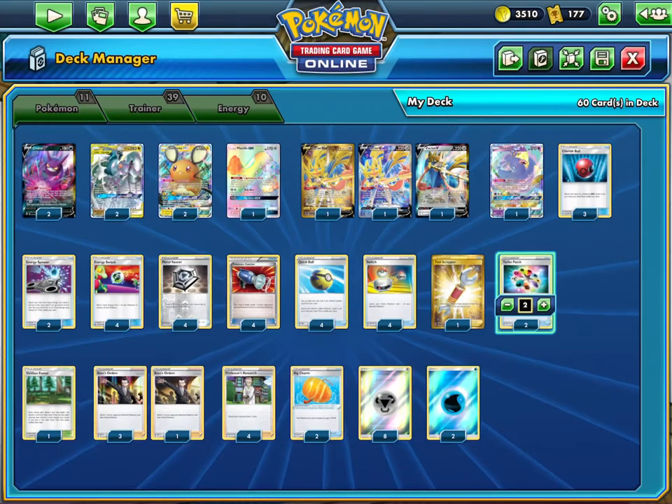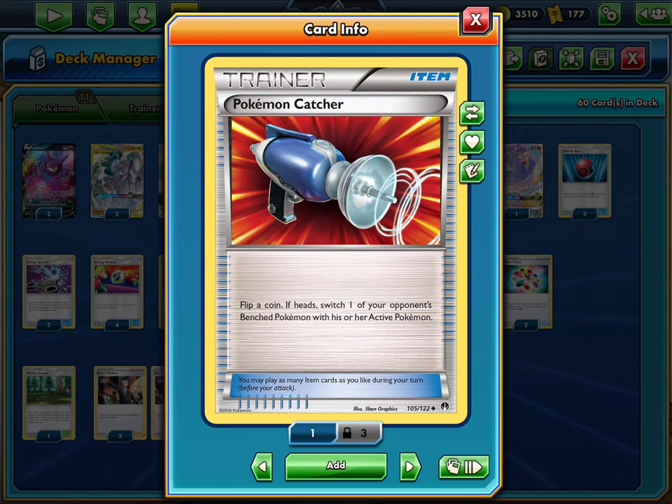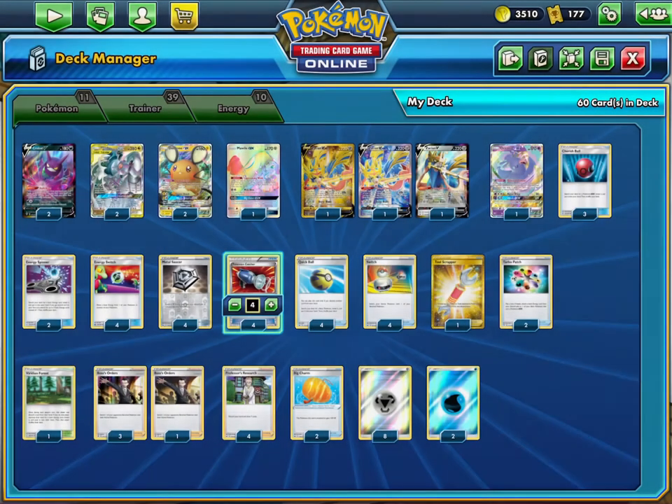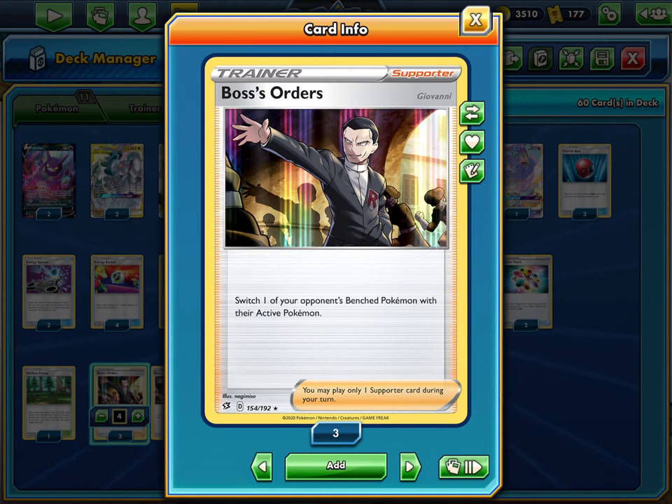Four Pokémon Catcher — you really need to gust the Dedennes and Crobats. Having four Catchers is technically like having four to eight gust effects. On average with two Catchers at once, if one flips heads, you're technically having six gust effects, which is still very important. It's a coin flip so it can go either way. Boss's Orders is also just great — it switches your opponent's benched Pokémon to the active.